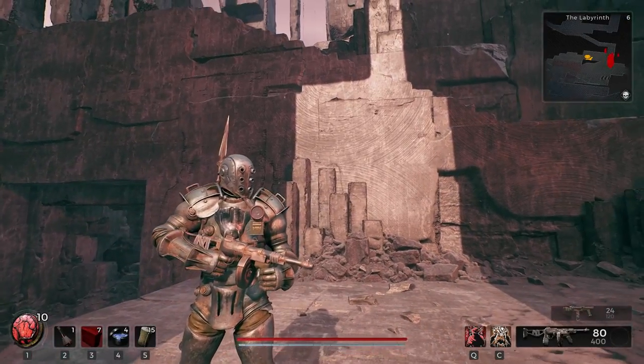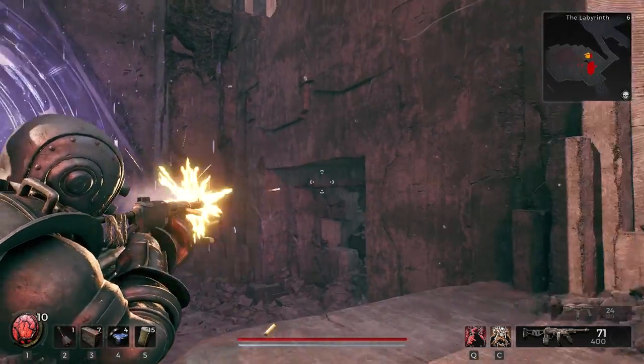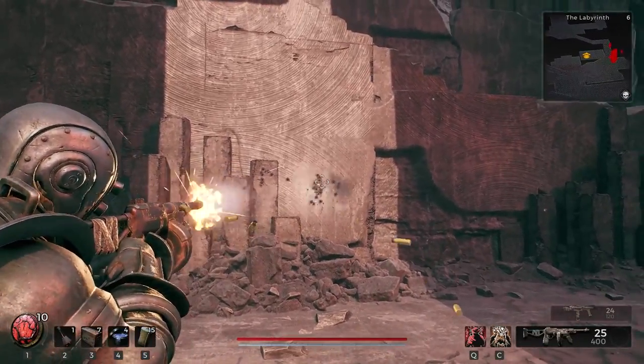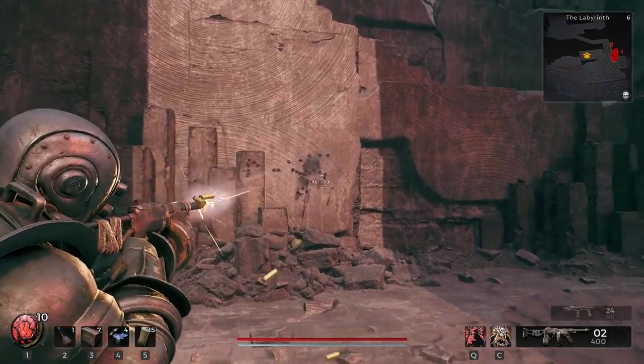In this video I'm going to show you how to find the secret Leto Mark II armor set as well as the Chicago Typewriter, which has about 70-80 bullets in one magazine. It can shoot a lot.